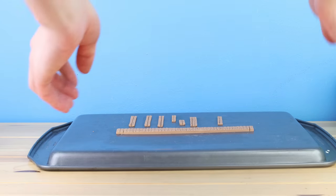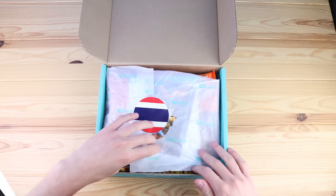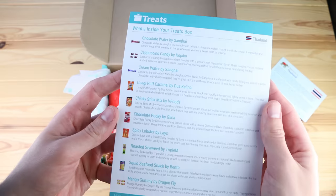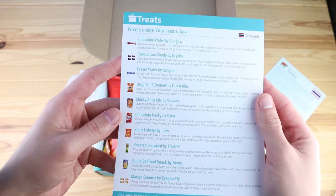Let's throw that into the oven. Today's video is sponsored by TryTreats.com, where you can get new snacks and treats delivered from different parts of the world every month. With so many choices, you're bound to see something you've never tried before — like these lobster potato chips.